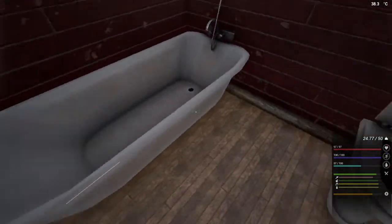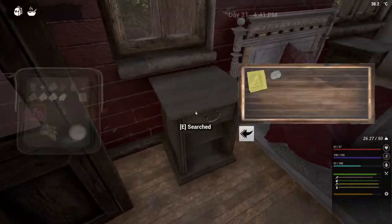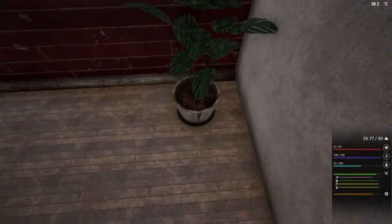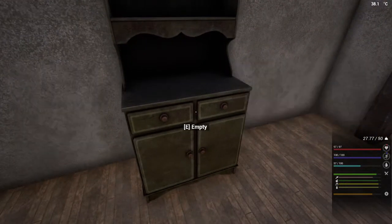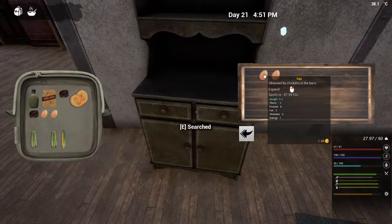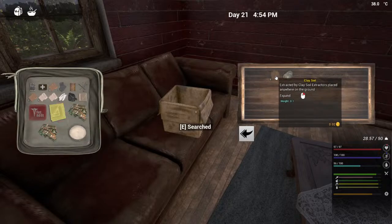Nothing there — oh yes, a first aid kit! Happy days. Because I actually had to use that last one I had because of my own stupid fire. Let's just drop that on the floor. Anything behind the door? No. Anything in the plant pot? No. More coal — okay, we'll take that. And let's go through here — my god, look at the eggs. Are they trying to tell us we need to eat more eggs? Really, we'll take them. Cardboard box — yes, we'll take that. Clay soil. Clay.